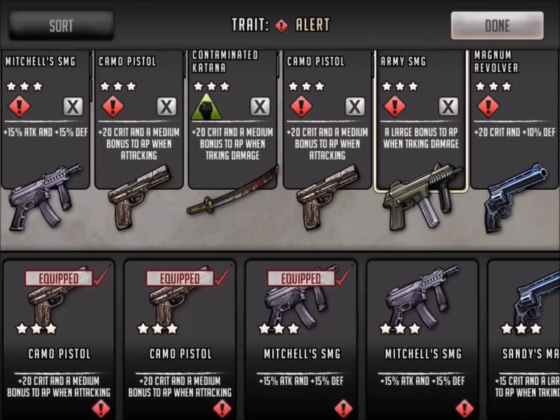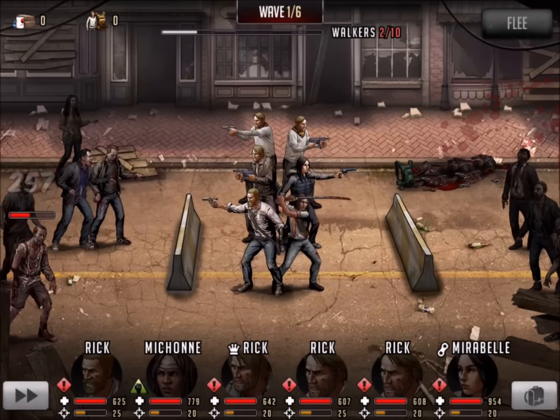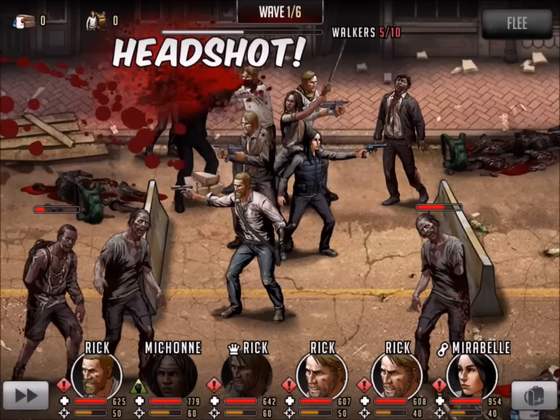We've gotten some feedback — there are some specific zones to go back to, I think it was 12-4 that was kind of a hot spot. But you'd think at some of these levels, like level 13, items like leather gloves and hiking boots that I need to level my Rick would be dropping a little bit more frequently, but they're not.